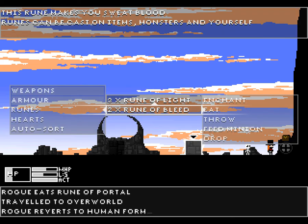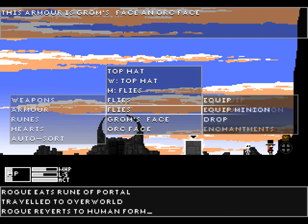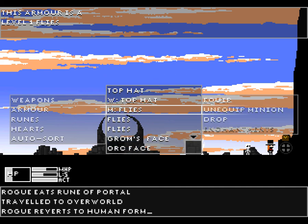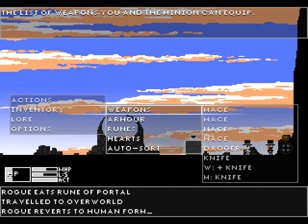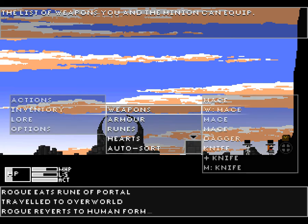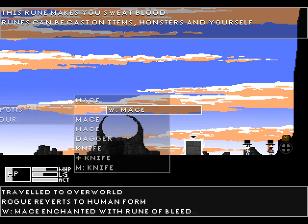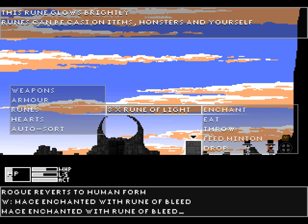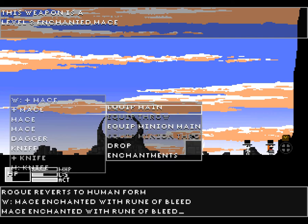Makes you sweat blood — I don't need light. This armor — Oryx face, flies, top hat. Equip that, equip that on the minion. Level 3 mace — level 3 mace. Let's enchant each of our weapons with it. Equip that myself, put that on the minion.